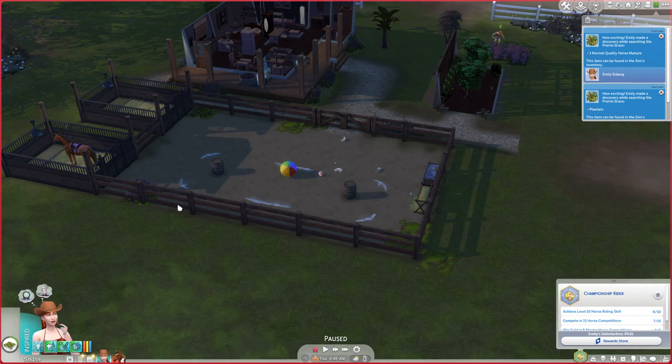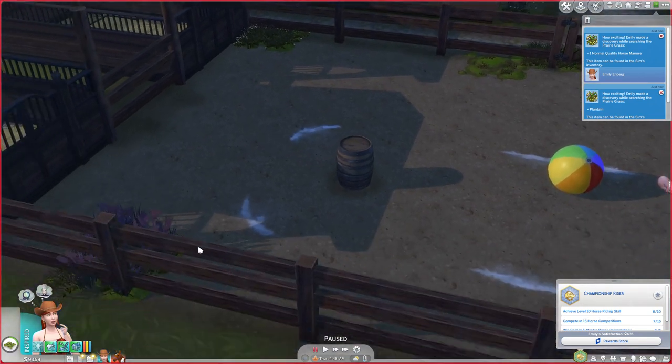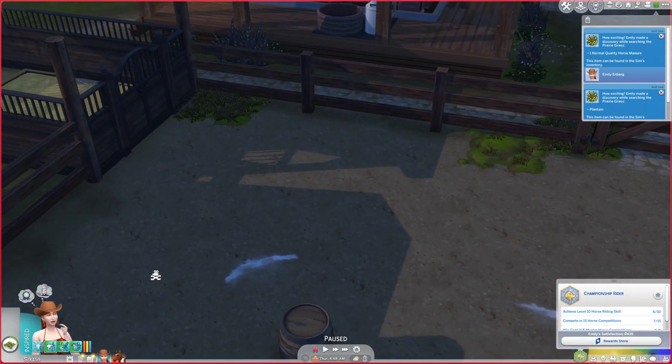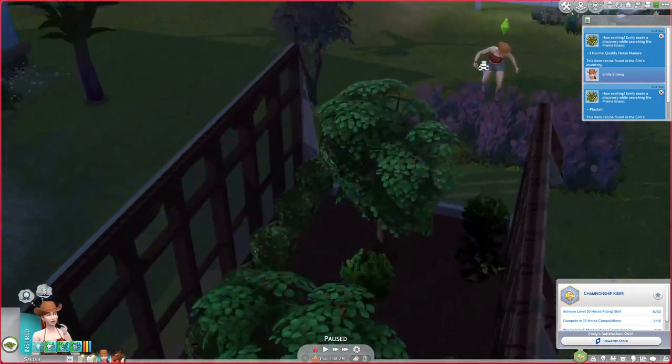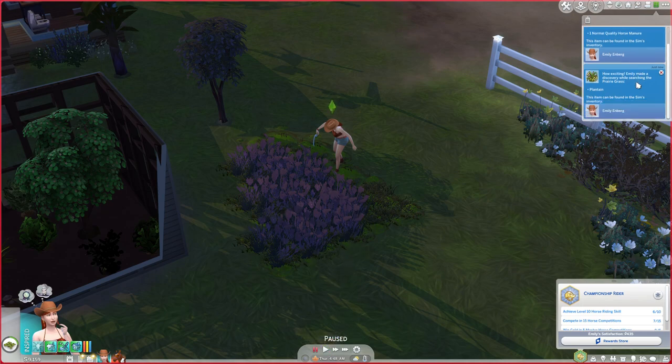I've already harvested most of this. You'll see there are different stages - not harvestable, that one is harvestable because it's slightly longer, it's very hard to tell the difference. Nothing, a little bit, and fully grown. I found no real difference between them, so you don't really need to wait for it to get all the way up to fully grown level. It's purple at the moment - not sure if that's to do with the season, it was sort of a gold wheat color before.